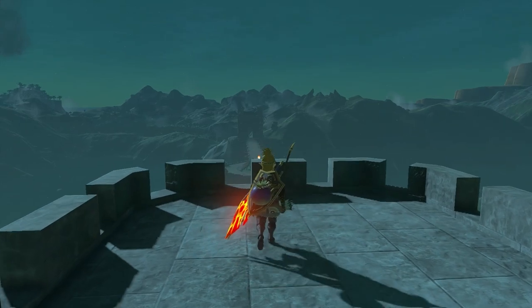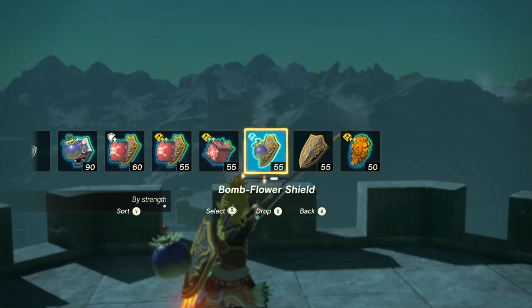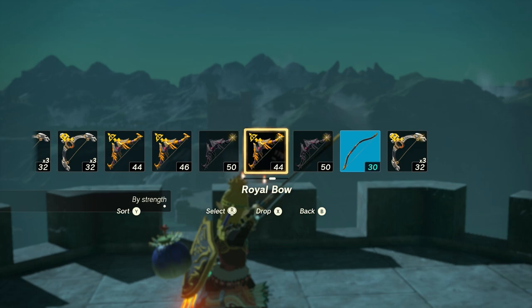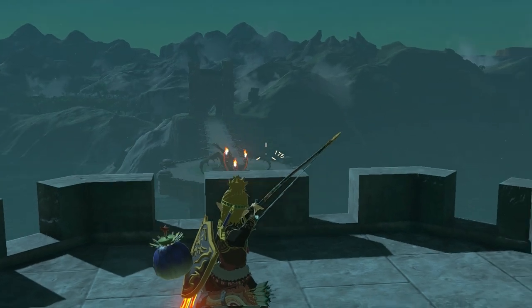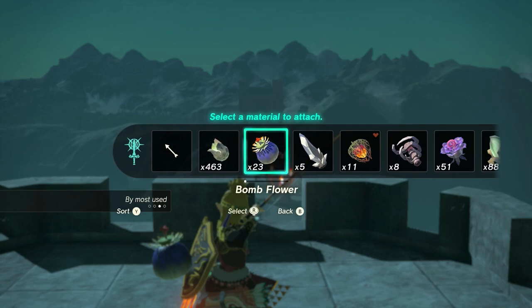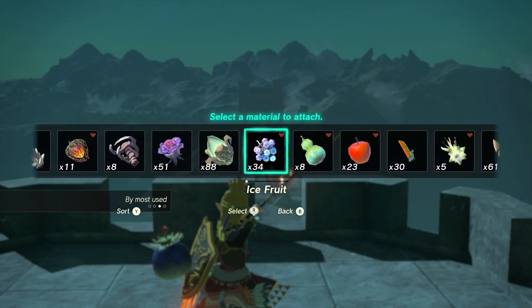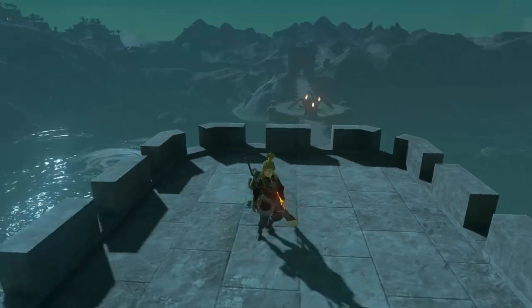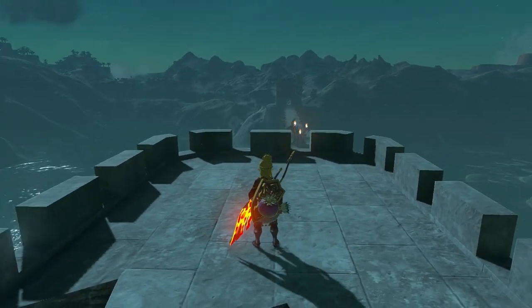Use some attack potions or defense potions — that's all going to help. If you have a bow that's at least in the 25 and above range, I think you can two-shot everything. I'm going to use my 30-power bow here just to show you it's doable. If you attach an ice fruit, that'll one-shot the heads, which is very useful against these Flame Gleoks.